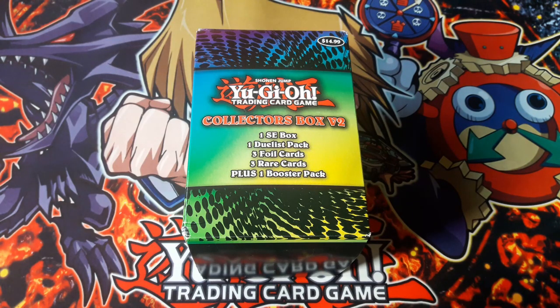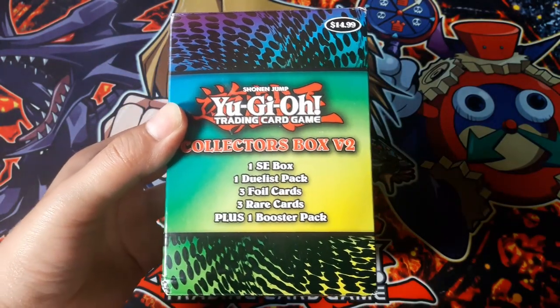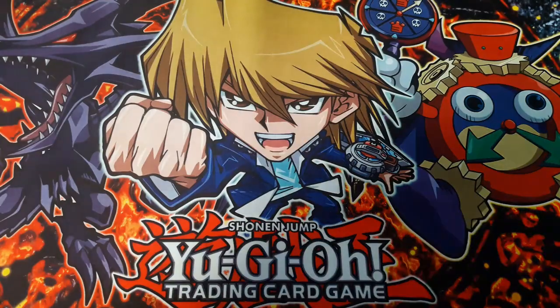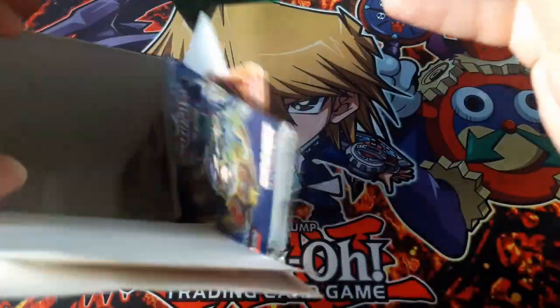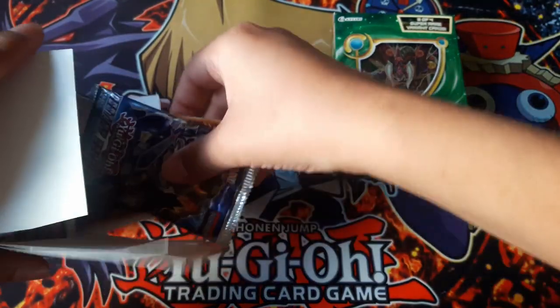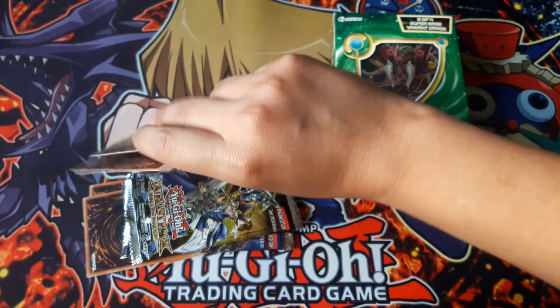Hello everyone, this is Warish, and today's video I will be opening up this mystery special edition box version 2. It's similar to the other one except in this one you don't get the little hero clicks figure, and this one has one duelist pack and one booster pack as opposed to the other one where you got two booster packs. Okay, I opened that up — Invasion Vengeance special edition.